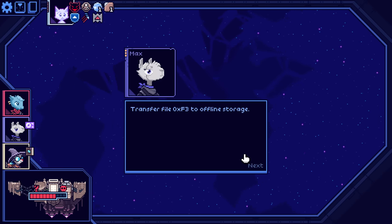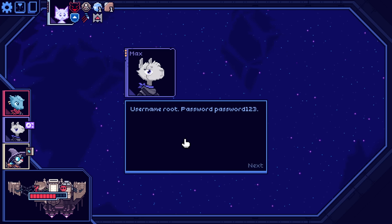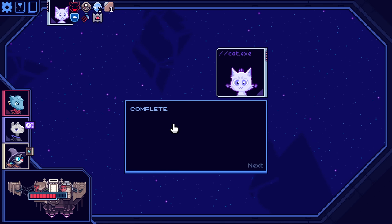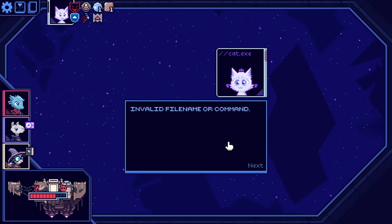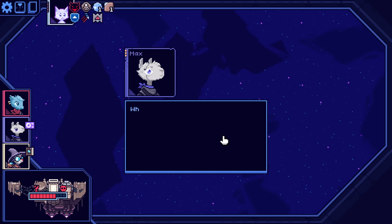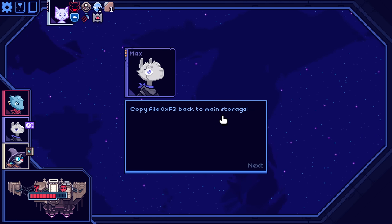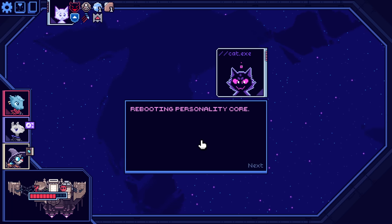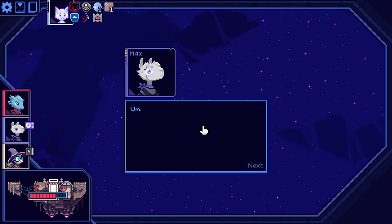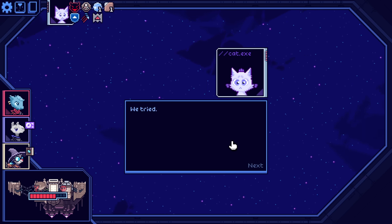All right, I'm ready. Transfer the 0FF3 to offline storage. Access denied. Username: root, password: password123. File transfer starting. Complete. All right, I got the file. How do you feel? Invalid file name or command. Cat, are you in there? Show personality core info — personality core info not found. Copy file 0FF3 back to main storage. Rebooting personality core. What'd I miss? Tried to get to the file, I guess I forgot my password. We tried. Am I supposed to actually go in the files or something?